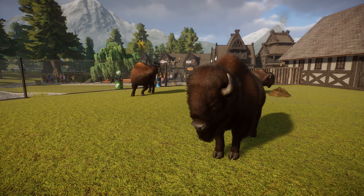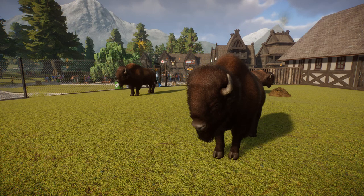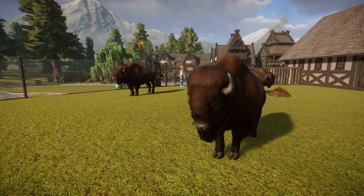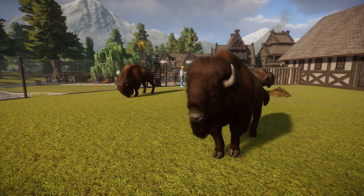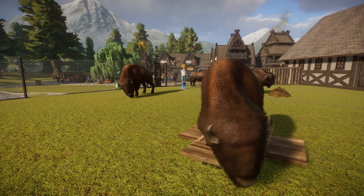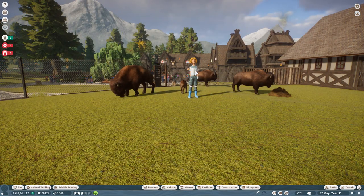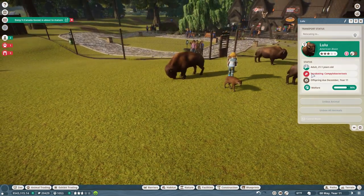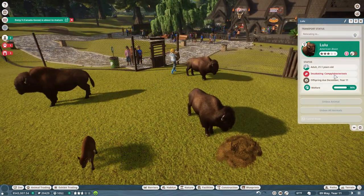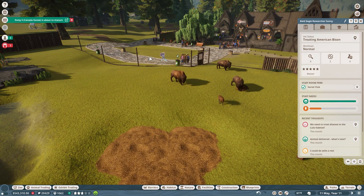Hello everyone and welcome back to Planet Zoo and our marvelous modded map here in Redwood National Park, where we're doing our best to recreate a little bit of what I hope to see when Chips and I go to Yellowstone. Apparently we're not going to see that bison because he's being taken away — oh it's Lulu, she's pregnant and a little sick. I'm glad our bald eagle researcher Sunny is taking good care of her.